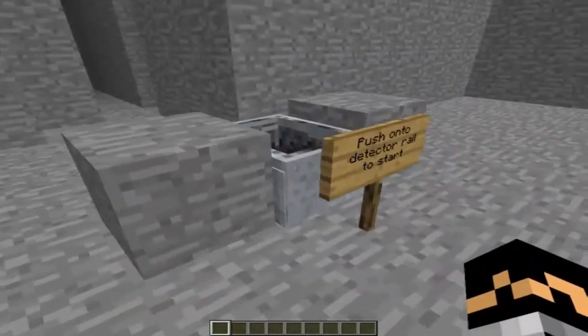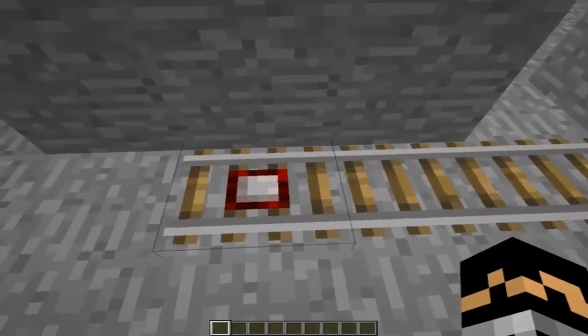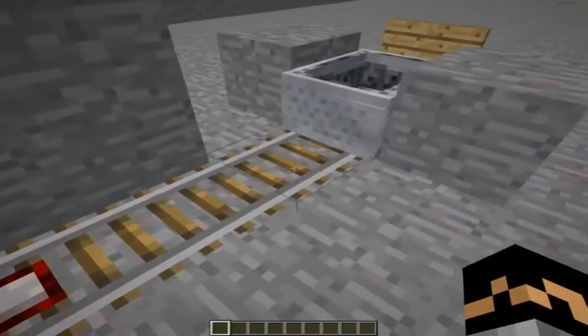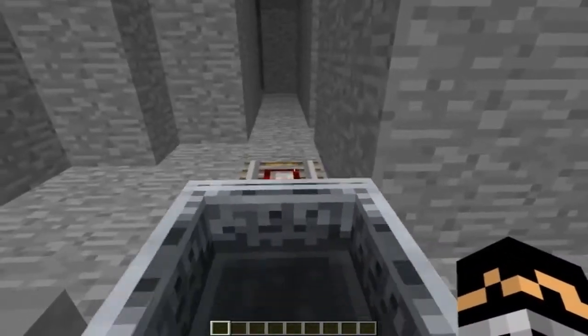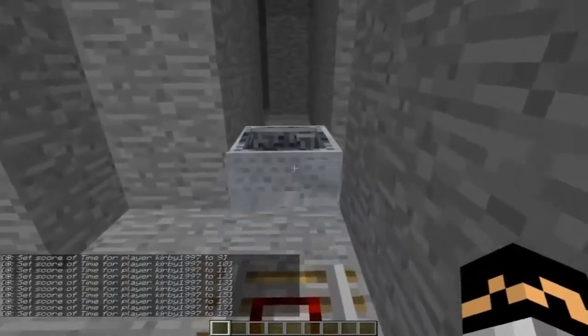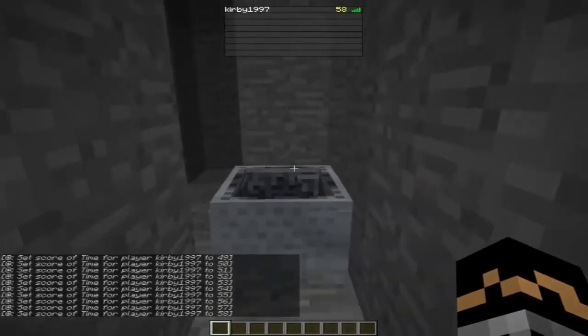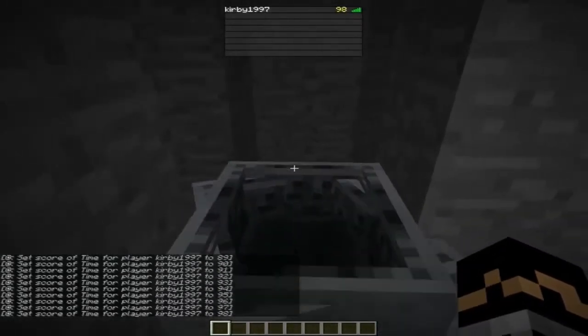Basically you push the minecart and it will go onto this detector rail, and then it will start the timer when you press tab in the player list. So I'll just push the minecart. And as you can see now in the chat, you can see my time going up when I press tab.